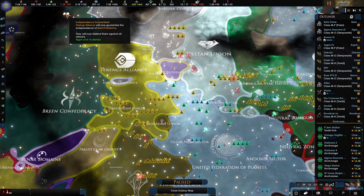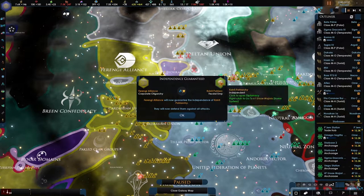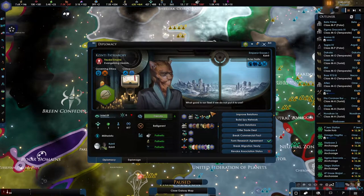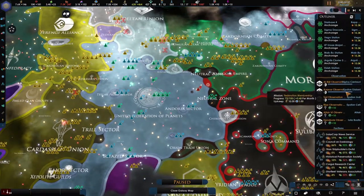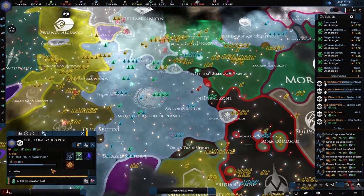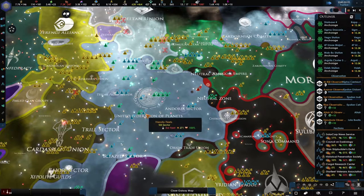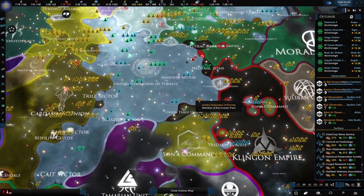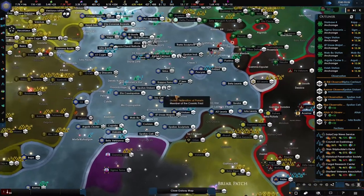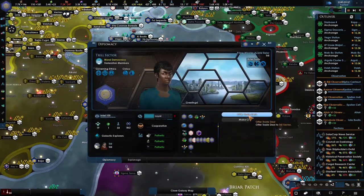Independence guaranteed — actually they are... where are these guys? I believe they're in the coalition. Coalition association status — maybe they will eventually join as a full-fledged member. It looks like they're almost done, 72 out of 100, so that's a few more months. We'll have to do these other three as well.